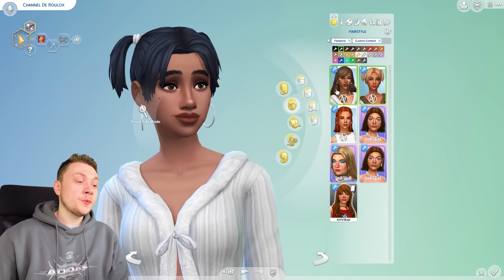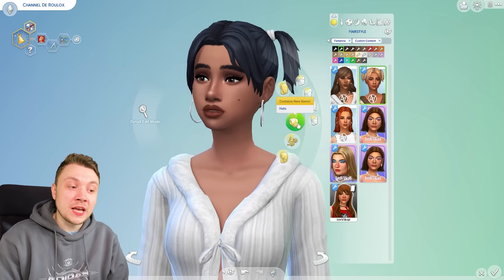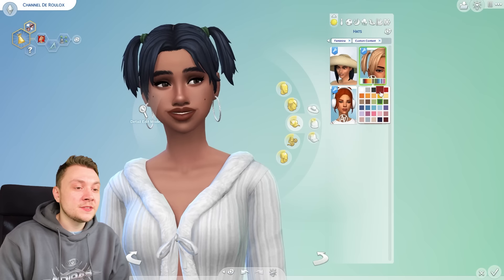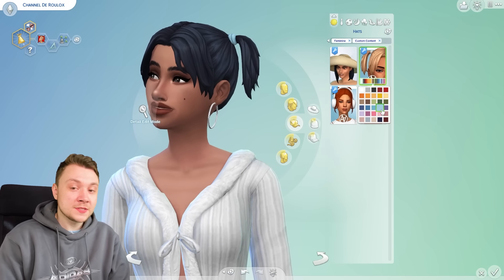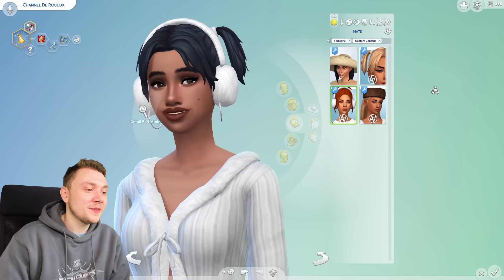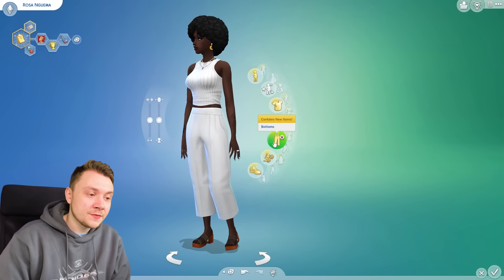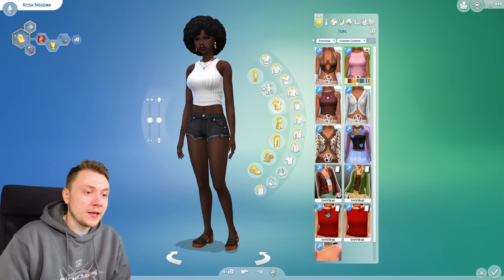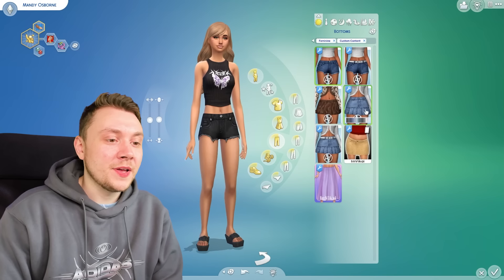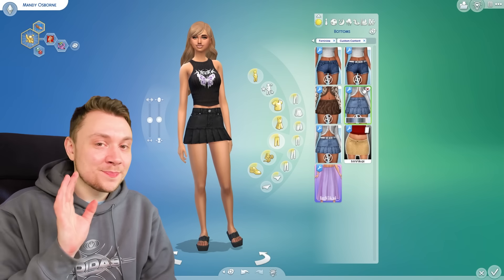If you download CC hair and it's got bands in at the side and you want to change the color of the bands, if you head into hats, normally you'll see the exact same hair swatch and you click on it. As you can see, you can change the color of the bands. A lot of CC creators do this, which is cool if you want loads of extra detail. It comes with some cute little earrings as well. This is definitely one of my favorite creators for The Sims 4, because of the wide variety of stuff. These two creators, with their mass download thing, it's perfect for me.